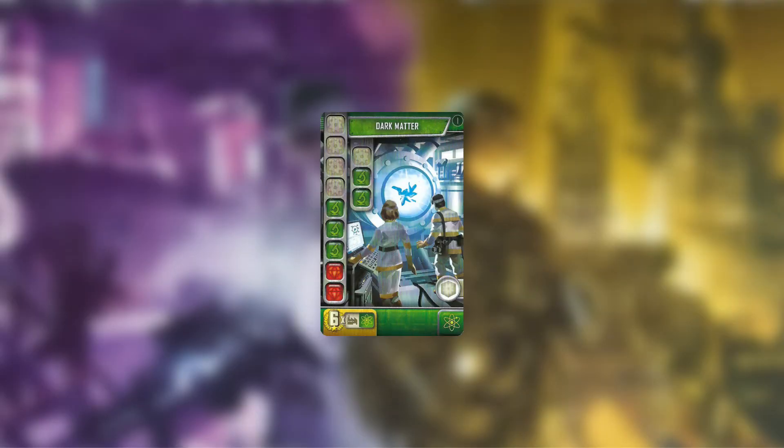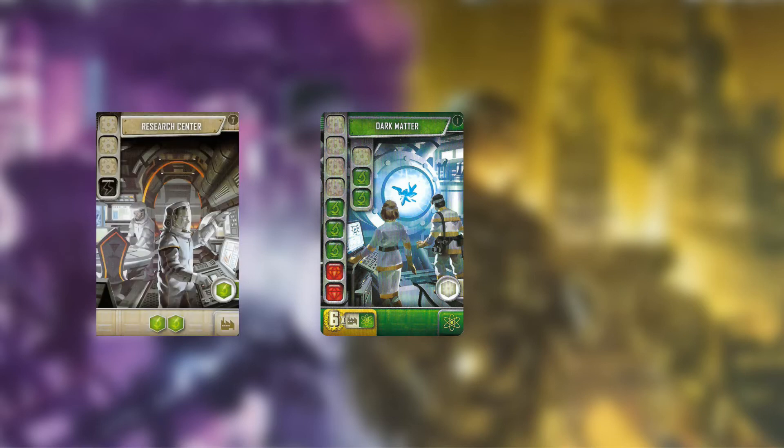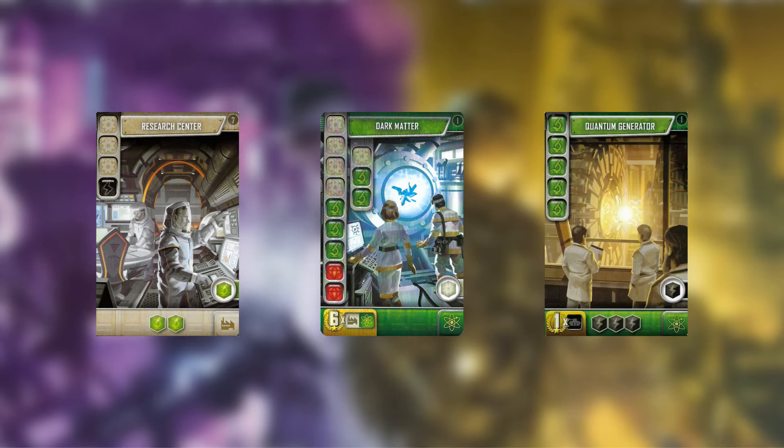Here are three cards I consider beginner traps. White-Green does not work anywhere near as well as a combo compared to other colours. It's hard to build up a critical mass of green production through white cards, and if you do, there are rarely enough cheap green cards to make use of a low x6 multiplier. The two Crystallium cost on the card is a killer — the amount of times I've seen this card unfinished on a player's board at the end of the game is too high.